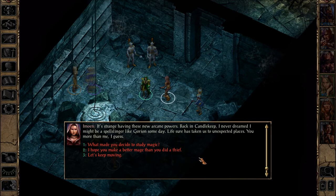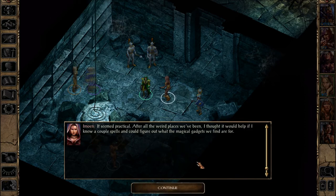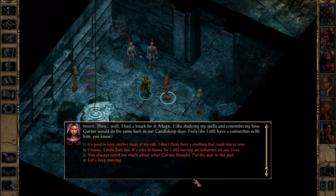Here she's no longer a thief but a mage or mage-slash-thief. When asked what made her decide to study magic, she says it seemed practical — after all the weird places they'd been, she thought it would help to know spells and figure out what magical gadgets they find are for. Then she had a knack for it. She likes studying her spells and remembering how Gorion would do the same back in their Candlekeep days — it feels like she still has a connection with him.